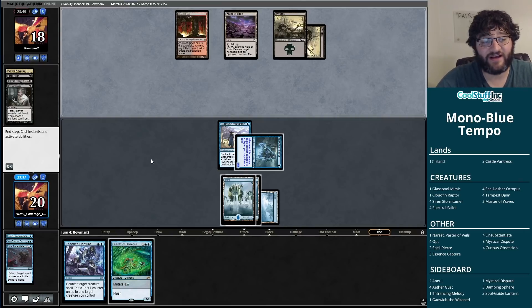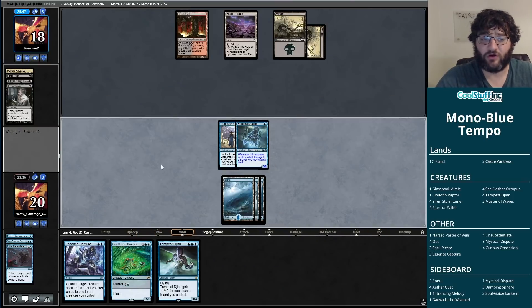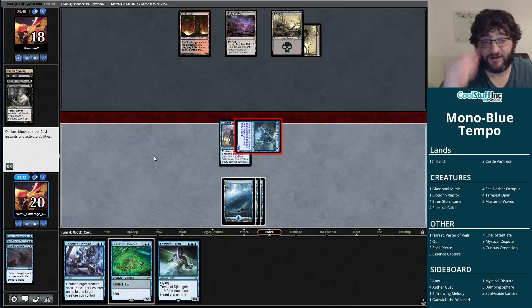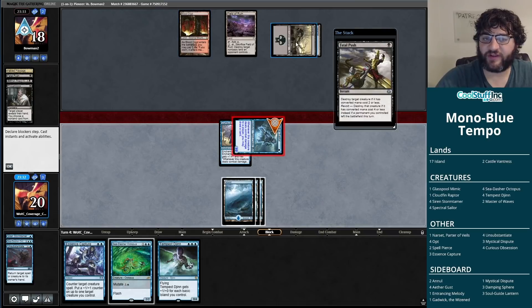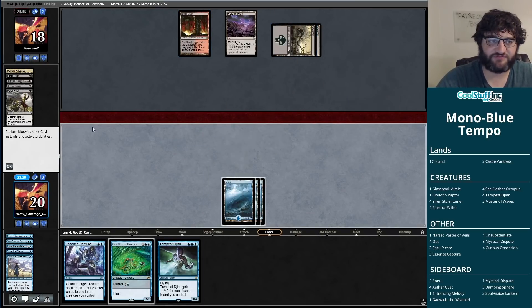If they play a creature we punish them with Essence Capture, and if they go for anything else we have Unsubstantiate. The middle ground is if they play a Thoughtseize — that would hurt. My opponent took the Unsubstantiate, which telegraphs a removal spell. Let's see if we connect with the Sailor — my opponent gave me every chance to be greedy and put the Sea-Dasher Octopus on there.